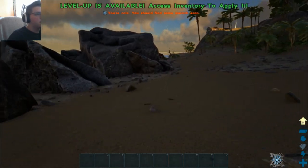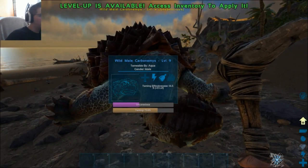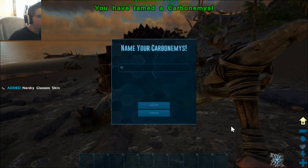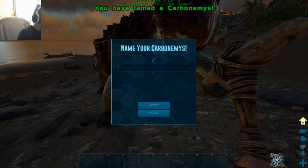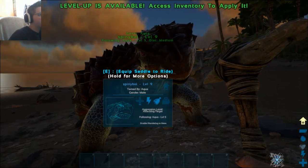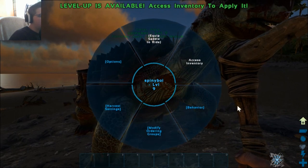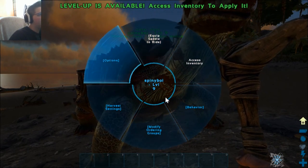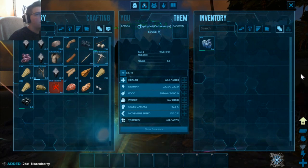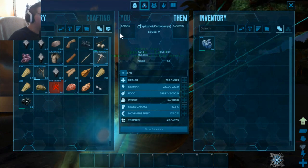Let's go back to the animal — it's probably really close to being done by now. Okay, taming — it's almost done. 98.9%... yes! Alright, let's name it — Spiny Boy! There we go, Spiny Boy. Aggressive level, attacking target, enable wandering with mate. We need to equip a saddle to ride — access inventory, behavior. Let's take the narco berries out of it. Can we ride it? We have to make a saddle, don't we.